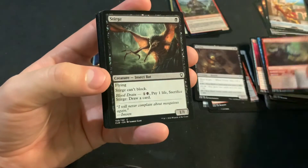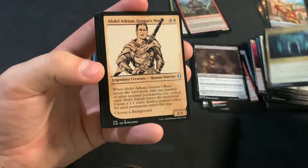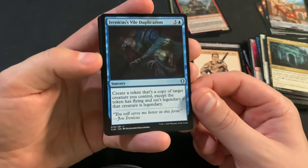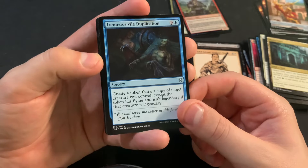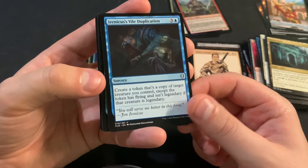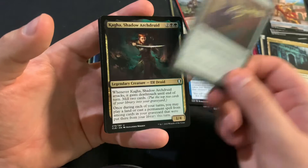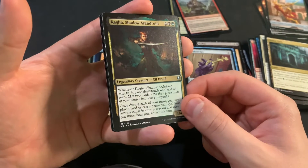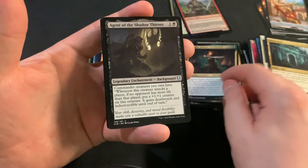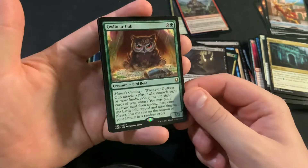We are definitely not getting there on the commons. One gate — we got Abydel. Oh, this is another good uncommon: Vile Duplication. That's interesting that they put a clone effect at uncommon. Manifold Key as another decent uncommon. Shadow Arch Druid, Agent of the Shadow Thieves, and we got an Owlbear Cub.